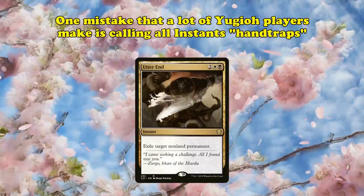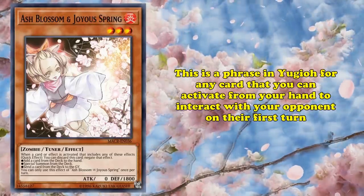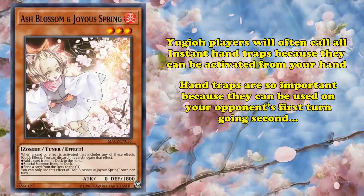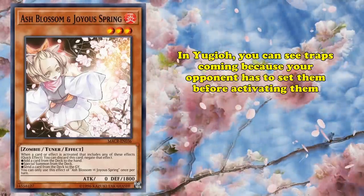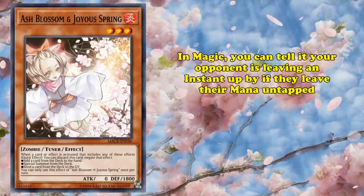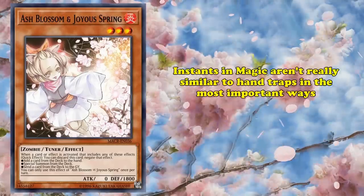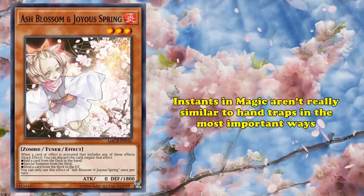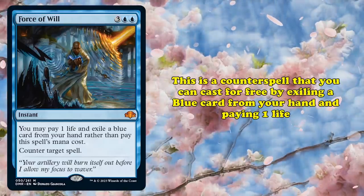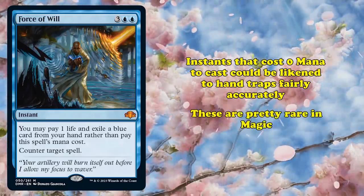One thing that Yu-Gi-Oh! players get wrong when talking about Magic is calling all instants hand traps. Hand traps are a phrase in Yu-Gi-Oh! for cards you can activate directly from your hand during your opponent's turn to interact with their plays. Hand traps are so important because they can be used during your opponent's first turn while you're going second, and your opponent can't see them coming. In Yu-Gi-Oh! you can see traps coming because your opponent has to set them before using them. Similarly, in Magic, you can tell if your opponent is holding an instant speed spell by leaving their mana untapped, and since you need mana to cast them, you can't cast instants on your opponent's first turn going second. This means instants aren't really similar to hand traps in the most important ways. However, the most famous exception is Force of Will, a counterspell which can be cast for free by exiling a blue card from your hand and paying one life instead of mana. Instants that cost zero mana could be likened to hand traps, though those are pretty rare in Magic.